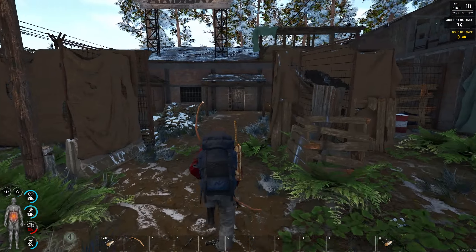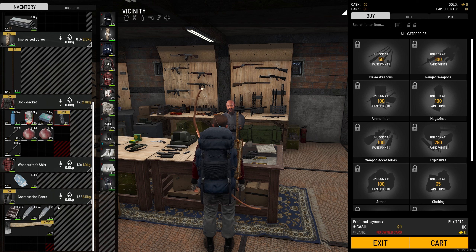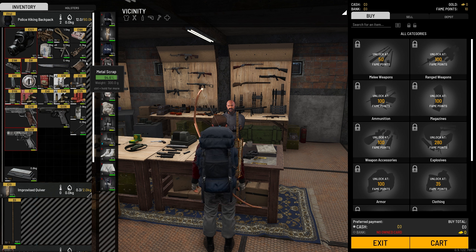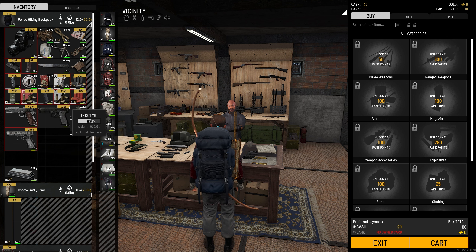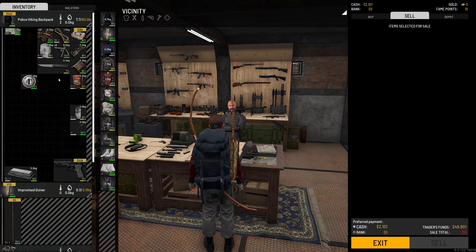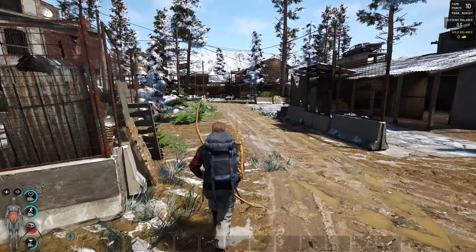Here we are at the trader. Let's see what we can sell. The magazine is going for money, the axe is going for money — it won't be difficult to find another axe. We're going to sell the two guns we don't need and basically everything we can. I'm keeping the 9mm ammo. After selling everything, that's already giving us two thousand bucks, which is extremely important.